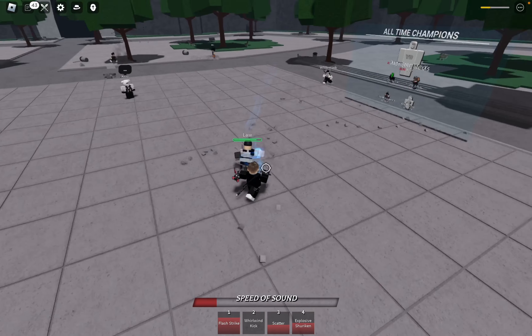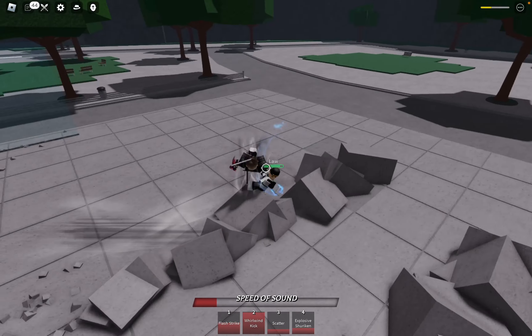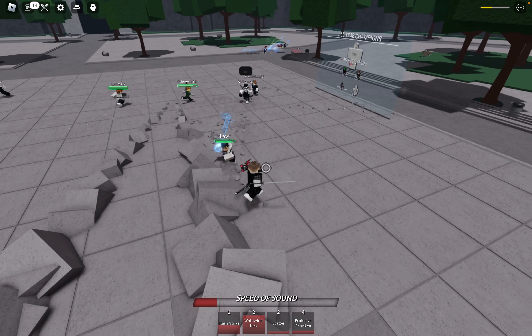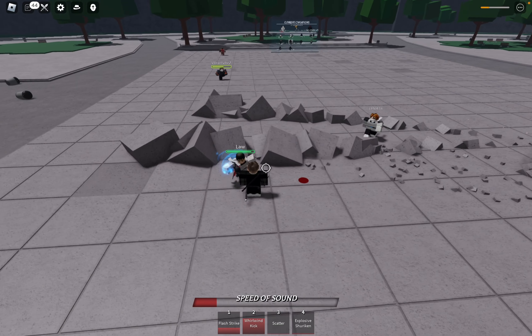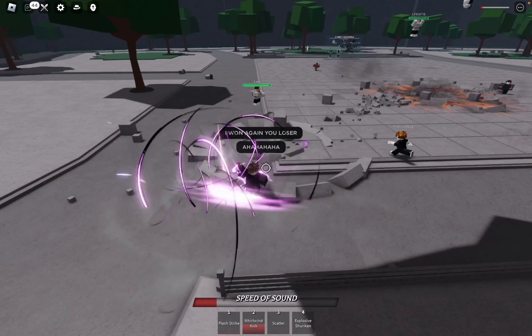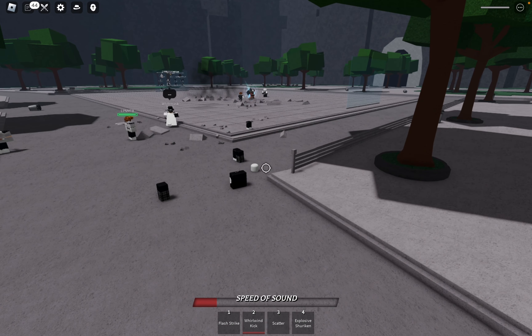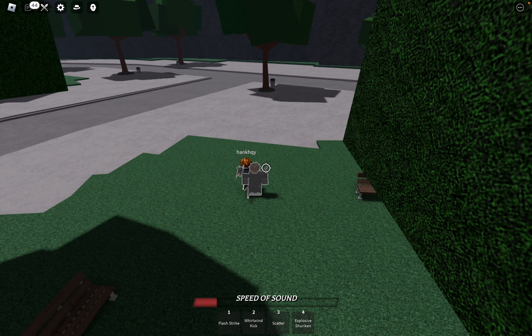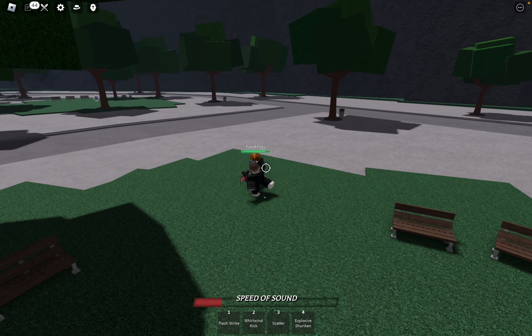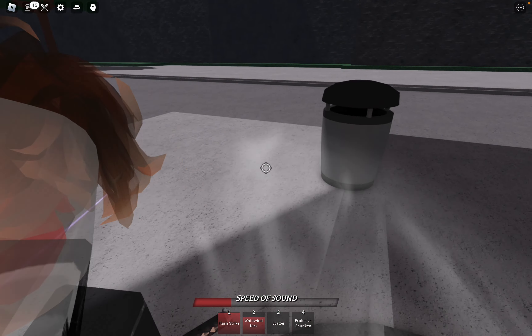You must eliminate your adversary twice to secure the win. First, you need to slay your foe through regular means, and then you must deliver the finishing blow with one of your ultimate abilities or an epic finisher. Successfully executing this tactic will not only grant you victory but also display the text "ultimate game" instead of the standard game notification, showcasing your exceptional prowess.